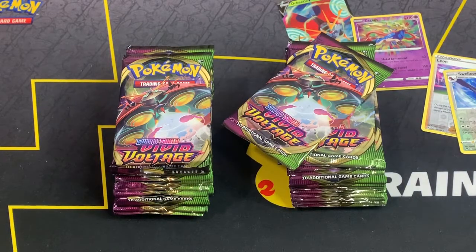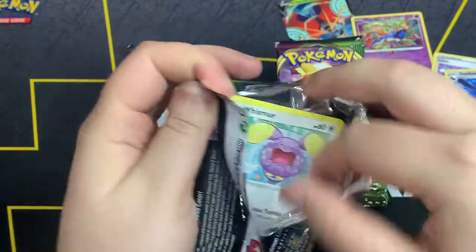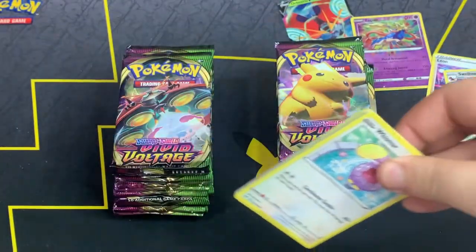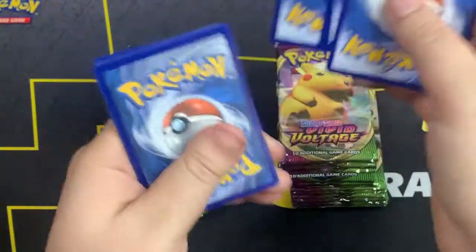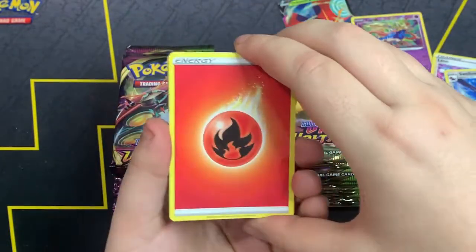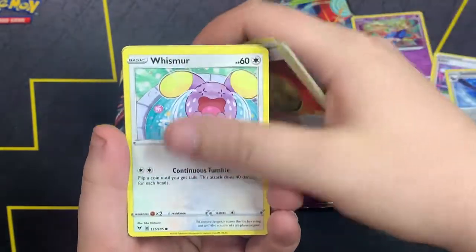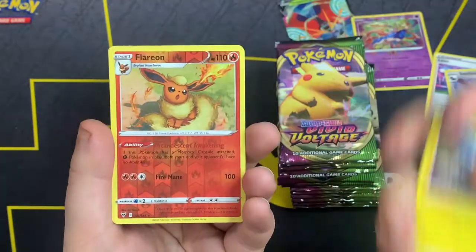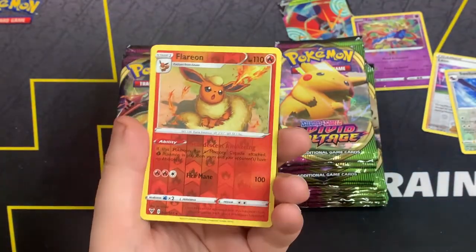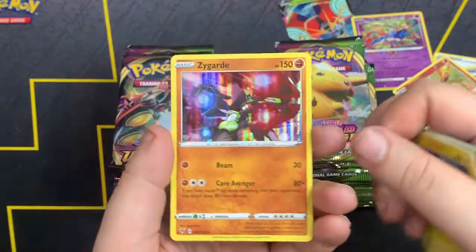For this pack we got Fighting Energy, Girafarig, Electric, Delmise, Puchiana, Charmander, Chatot, Joltik, Cottony, Suelo as a reverse, and Jolteon non-holo. Back to back no big pulls, just a couple reverses. Next pack: code card out. One, two, three, four — can we get a Bmax Pikachu? We got Whismur, Metal Energy, Woobat, Beldum, Blipbug. Flareon has the reverse — that's a sick reverse. And Zygarde holo — I think I already have this.